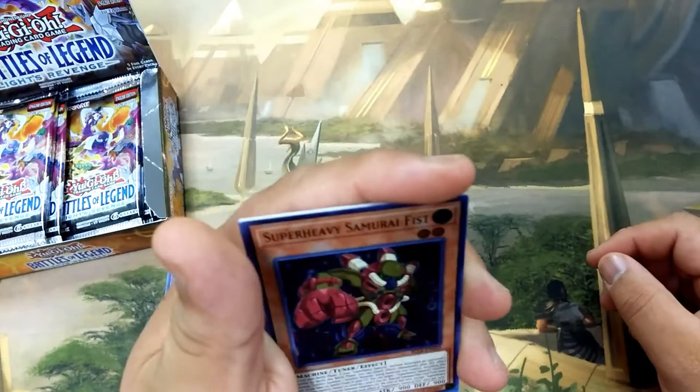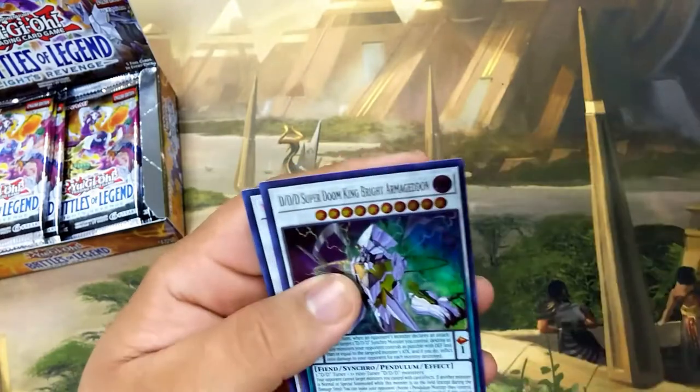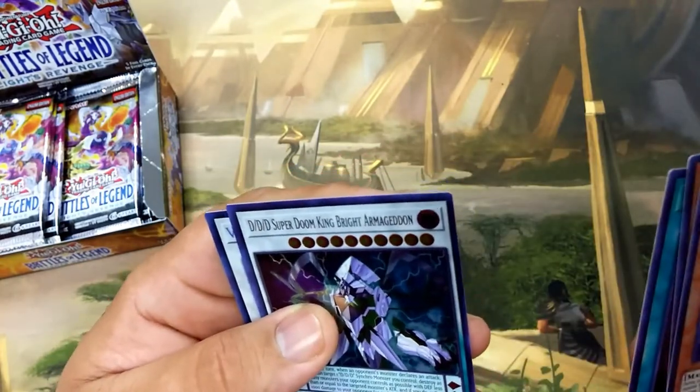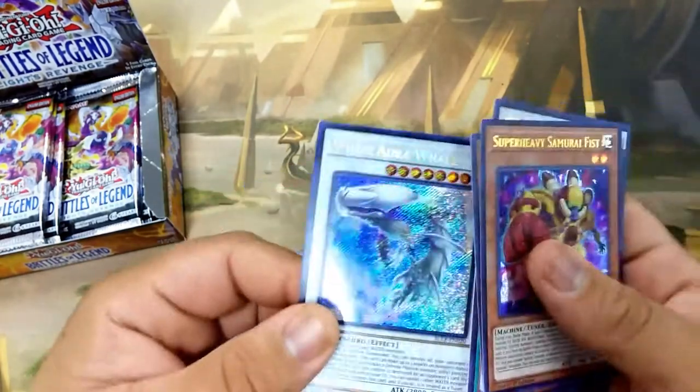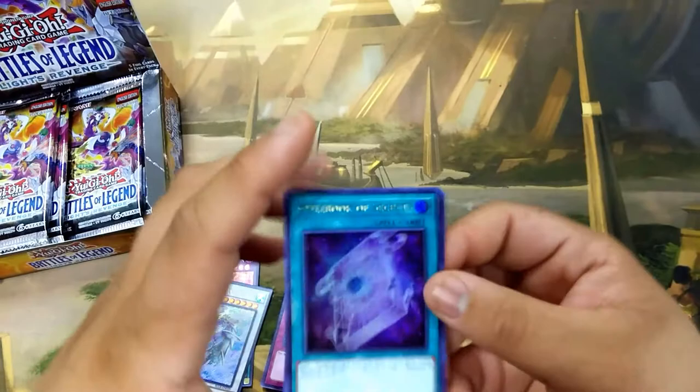Second pack here: we have Super Heavy Samurai Fist, Raiden Hand of the Lightsworn, Spellbook of Secrets, a Dededé King Bright Armageddon, and a White Aura Whale Secret Rare. That card is actually pretty good. Glad to see this card being reprinted — we're all going to need it soon.